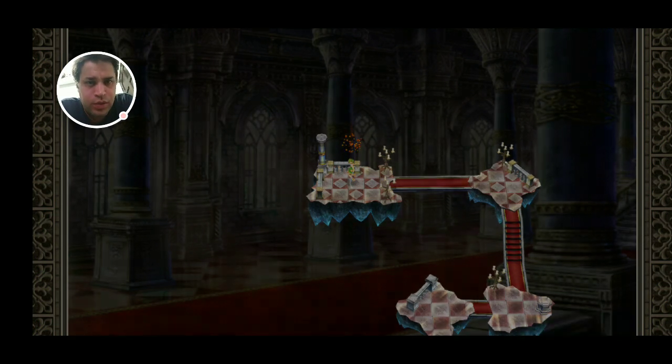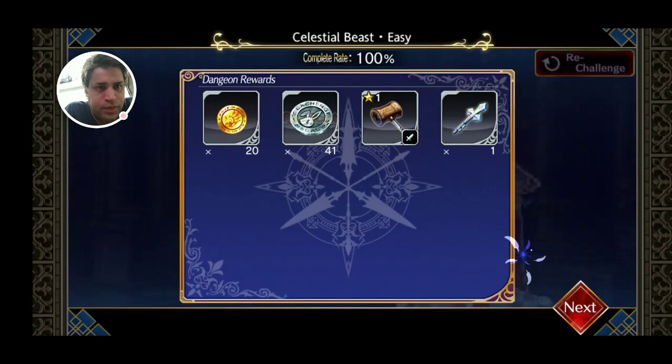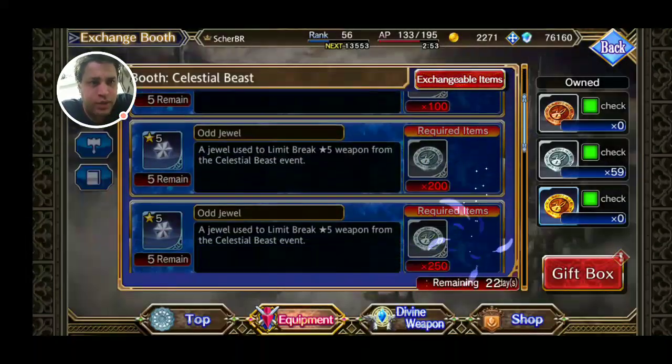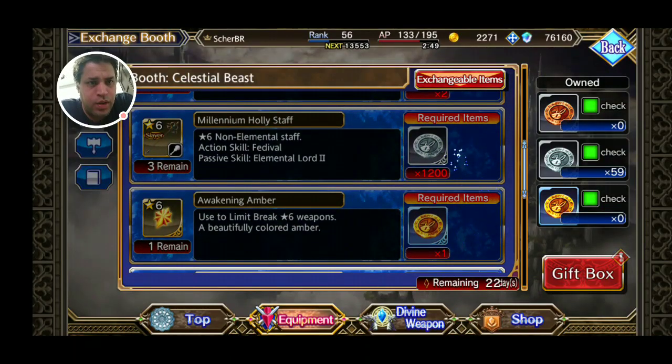We got three bronze chests and one silver chest, and you see one drop changed to 40 drops — with only a cost of five AP. By counting this, you can go to the exchange shop and check things there.